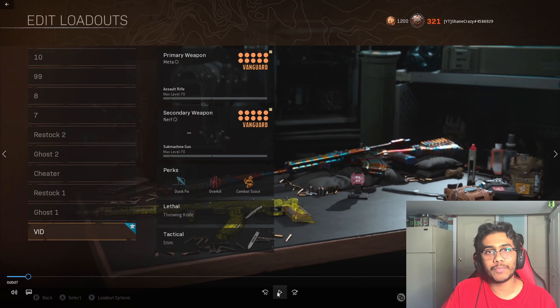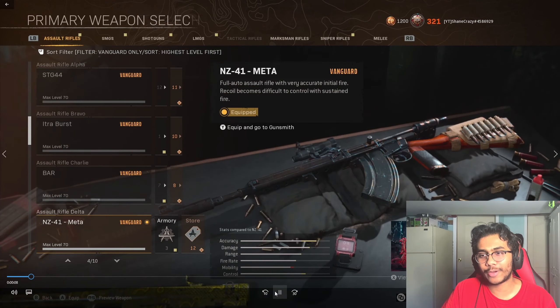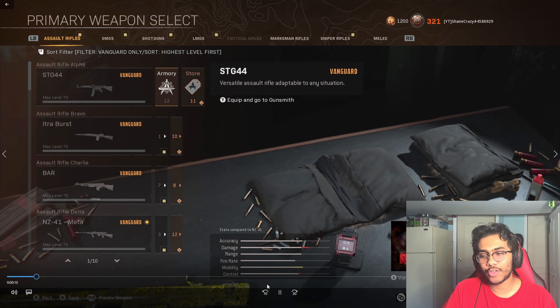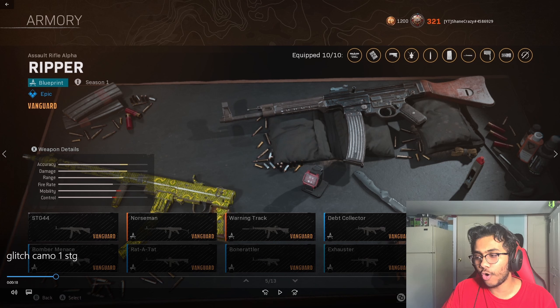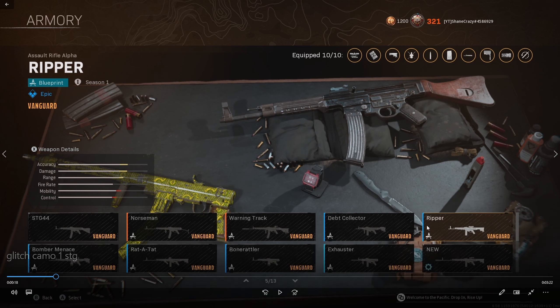Once you have your friend ready in the Modern Warfare lobby, go into your loadout section and pick whatever gun you want to get the camo on. For this case it'll be the STG-44, which is a Vanguard AR. Go to the Armory and make sure you're hovering over the blueprint — I'll be choosing the Ripper Blueprint for this showcase.